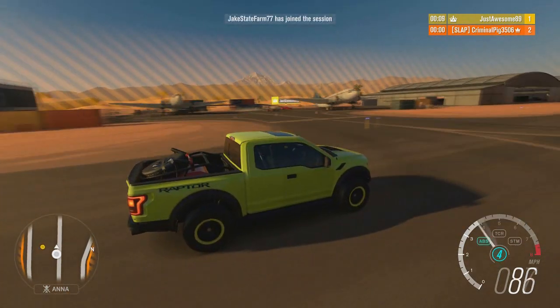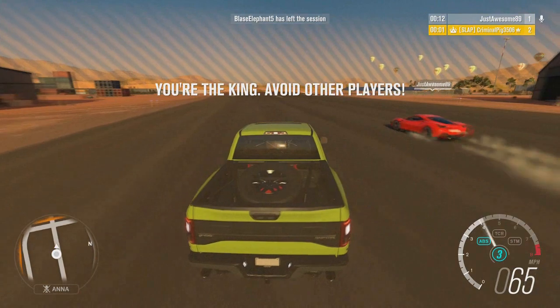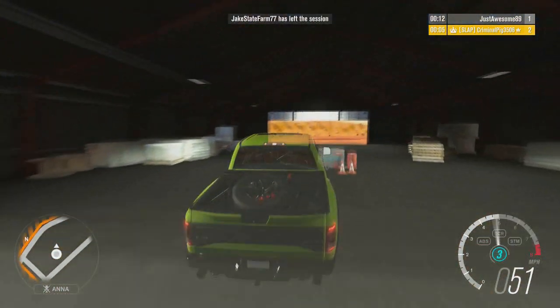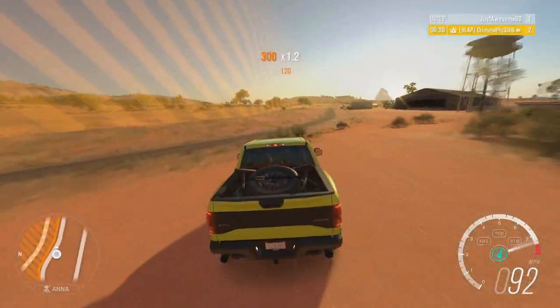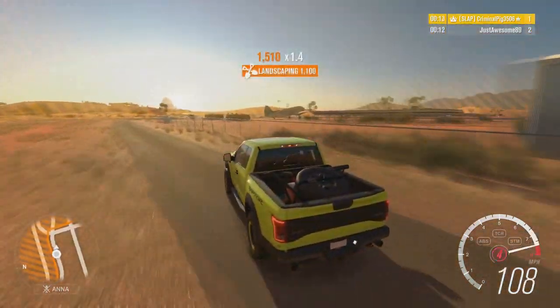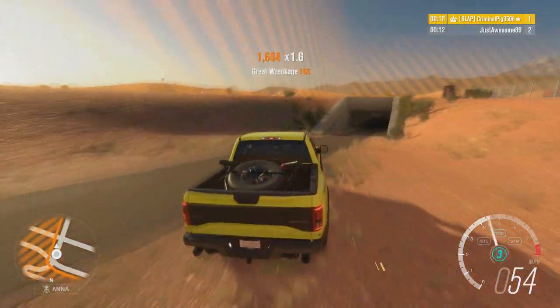In Forza Horizon 3 we had the standard stuff — rain, clouds, sun and all that — but then in December the expansion called Blizzard Mountain dropped and it brought snow, the first ever time snow was in a Forza game. It was made extremely well: how the physics worked, how the cars reacted to it, how it fell — it was just amazing.